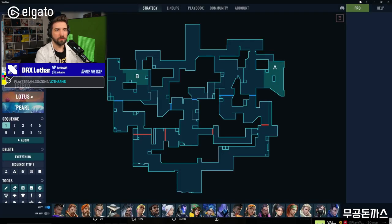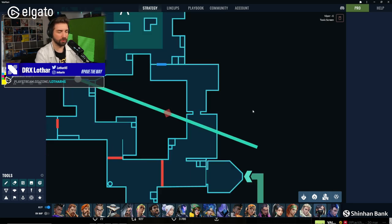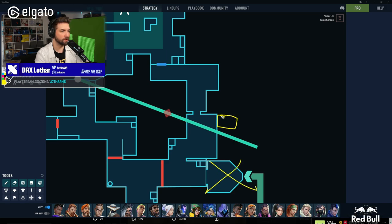Let me run Valoplant because there's something else I was thinking about. Let's assume we have a Viper and do a wall that goes from short like this. You're able to pop the wall and push out of the TP, then go back to Showers without being exposed to this area. Even at the beginning of the round you can do fakes like this. If you have a Yoru, you can do the clone and opponents will never know if it's true or not.